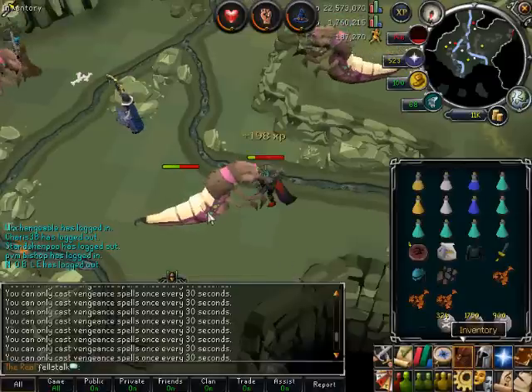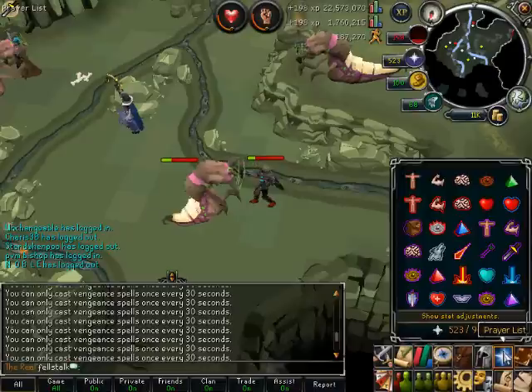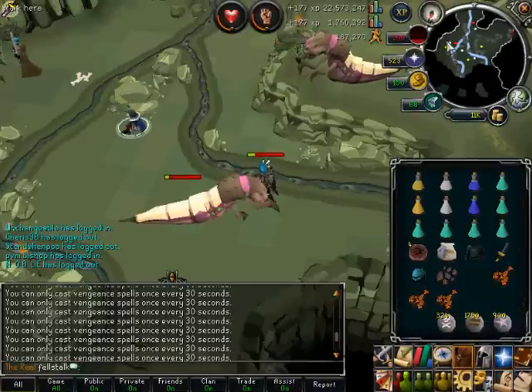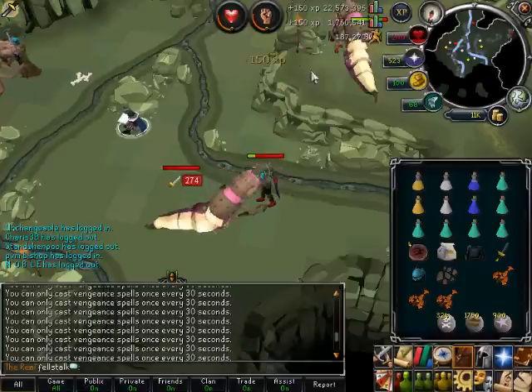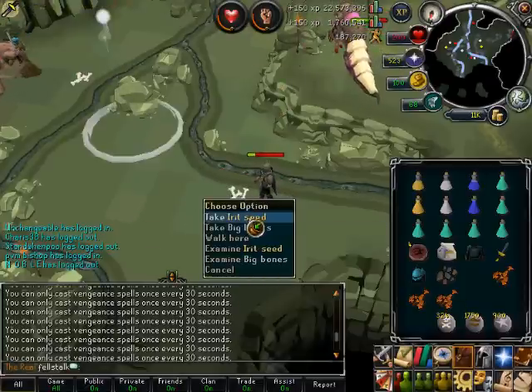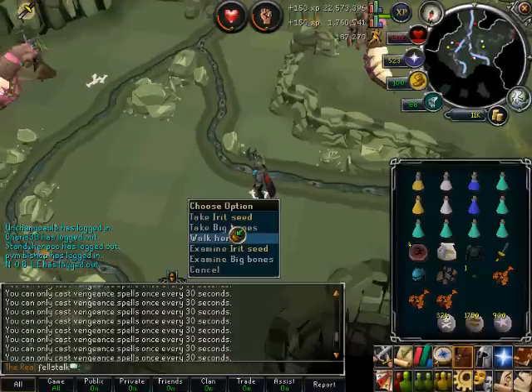It is possible to do this, so what you want to do here is make sure your HP stays around about 200. Then you go for the kill — and of course this is the only bad drop I've gotten so far.